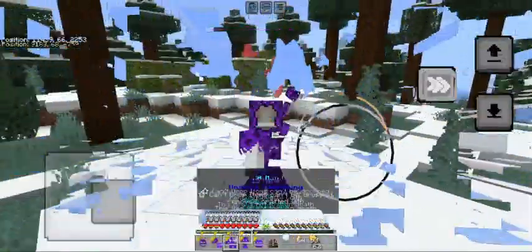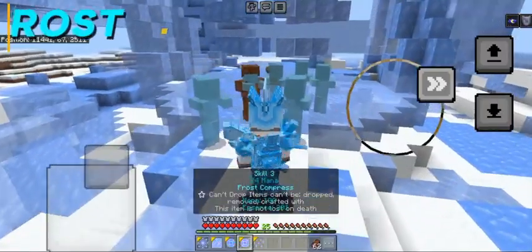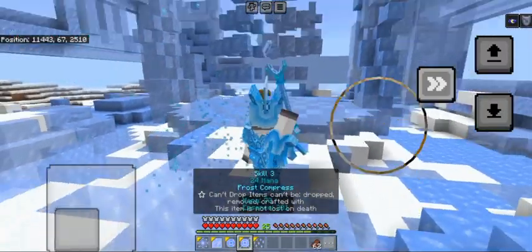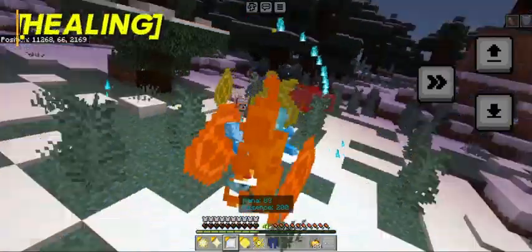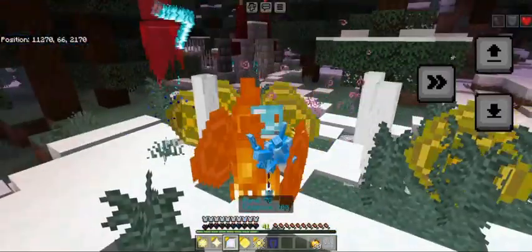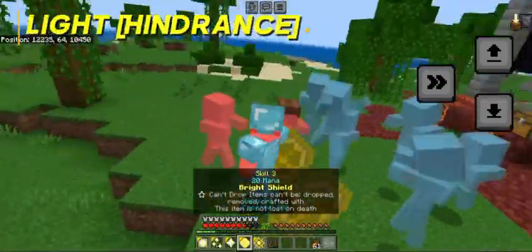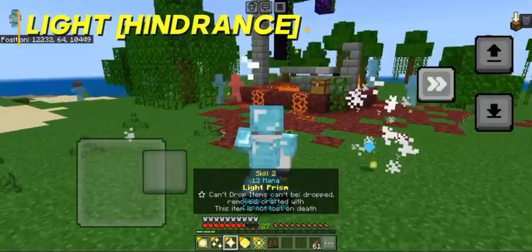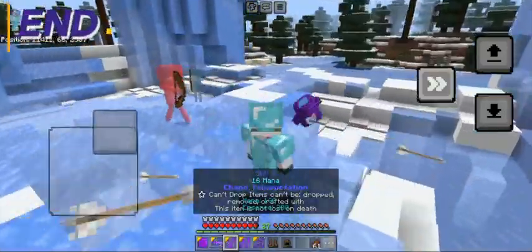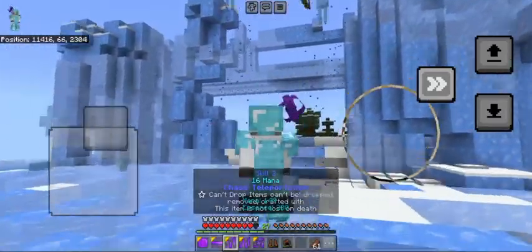First, we've got Soul Magic, a magic for summoning. Then Frost Magic, a magic that slows down your enemies and also deals great damage. Then Light Magic, the healing variant — it's best for supporting your allies, healing them, or giving them defenses. And Hindrance Magic, best for keeping your enemies away from you. And End Magic, especially for teleporting your enemies and yourself.